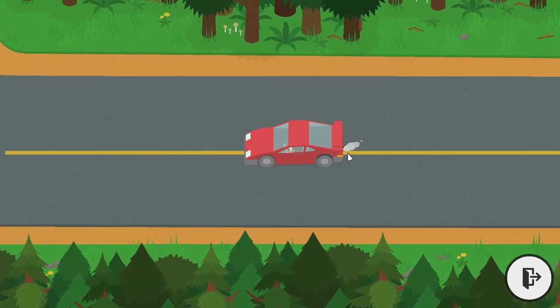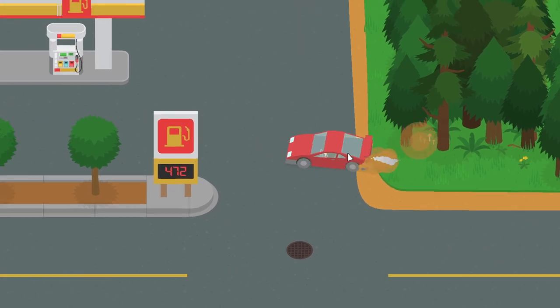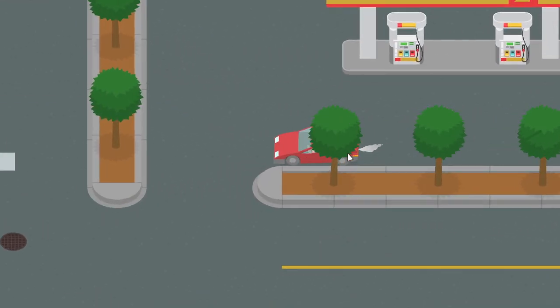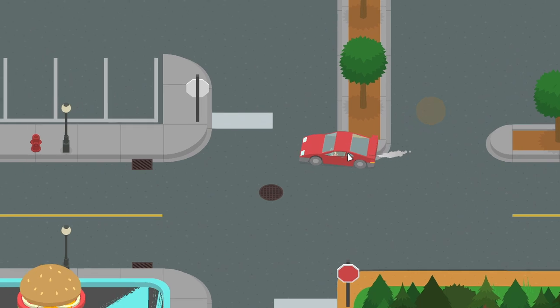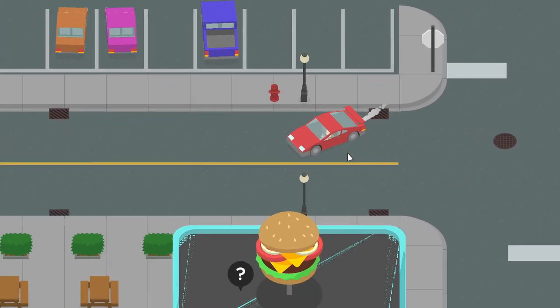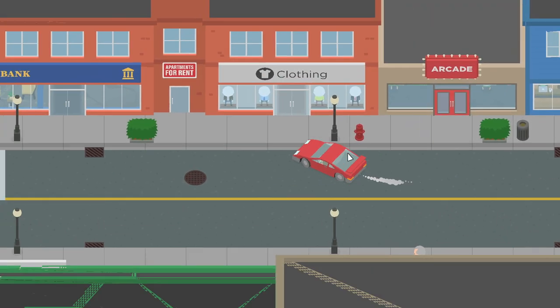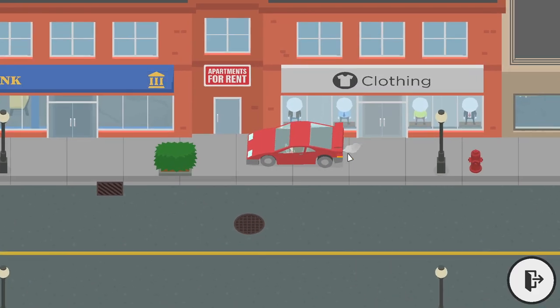There is a glitch for getting it for free, so you don't have to pay 15,000 coins. So the first step is to go to the town. As you can see, I'm here at the town, and then the second step is just drive your way towards the clothing shop next to the arcade.